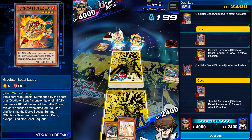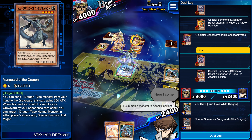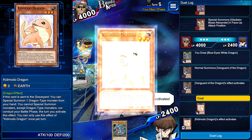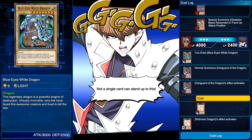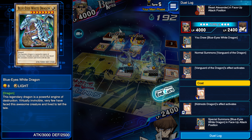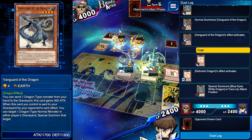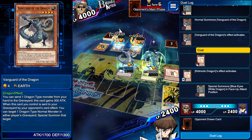Alright, here we go — another perfect hand. Let's see what's going to happen now. We're going to get Kidmodo Dragon out of there and we're going to get another Blue Eyes. So we're blessed right now, but the thing is I'm not able to attack — that's the problem. You can hit this guy, you can kill him if you want to, but Blue Eyes — good luck. Hopefully Soul Resurrection next turn and then I can get my Blue Eyes back out there, but right now things are looking rough.